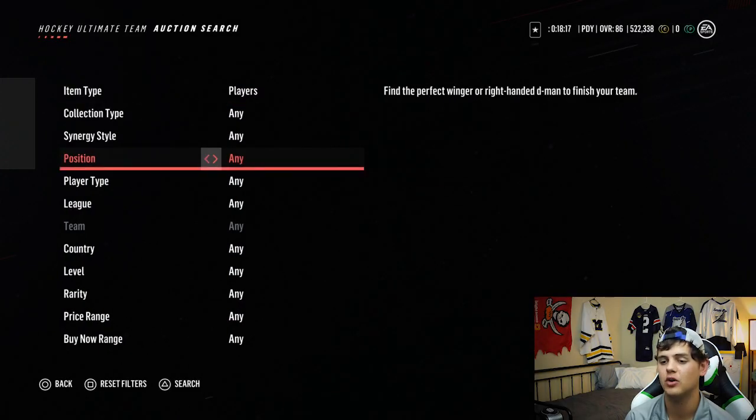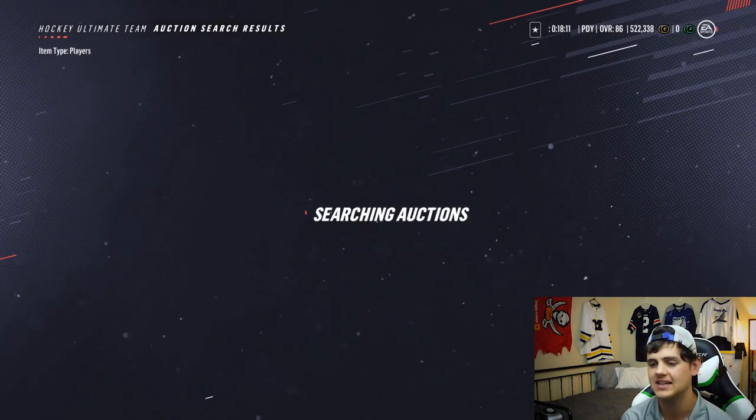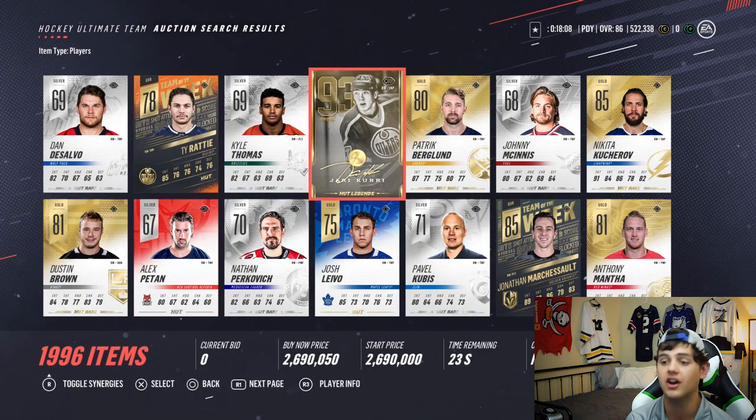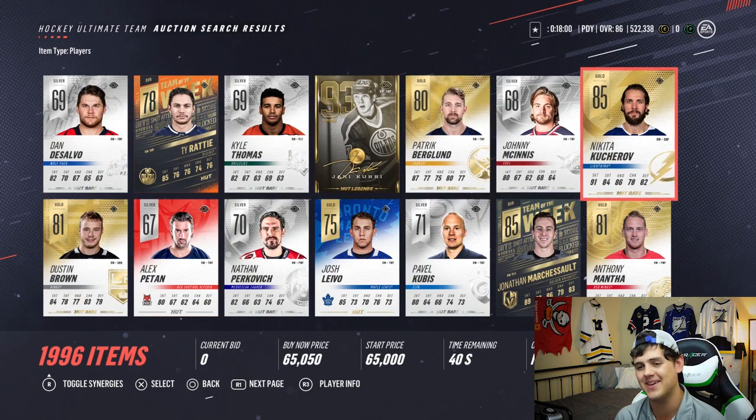So we got a powerhouse of centers, but we gotta find out who their wingers are gonna be. We're gonna come down here to the right wing. Oh my gosh - Jaromir Jagr! Obviously I can't pay 2.6 million, so we're defaulting to the next one going down. Is it gonna be Nikita Kucherov? Holy crap - that's Nikita Kucherov, 86 hands. Let's go!